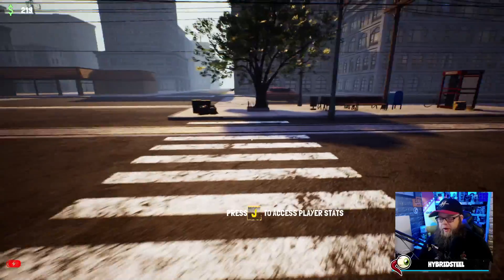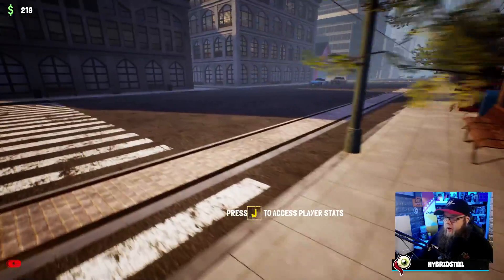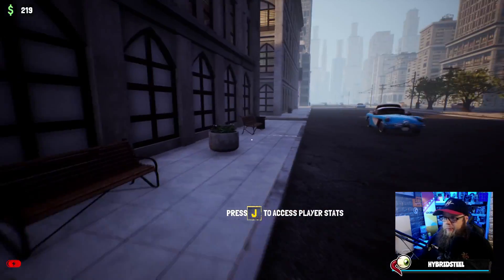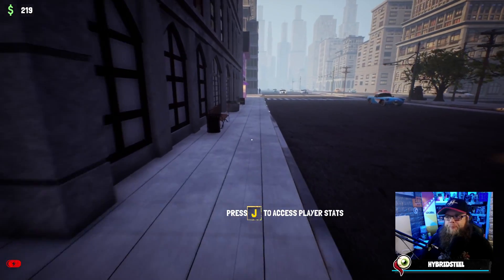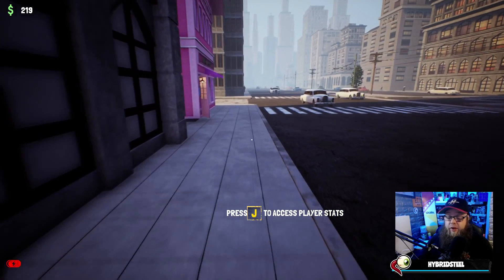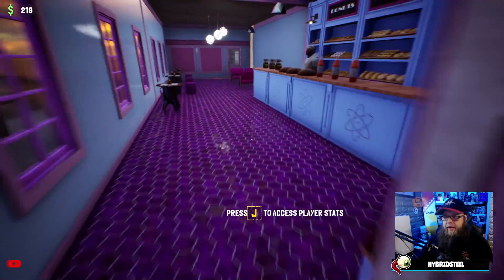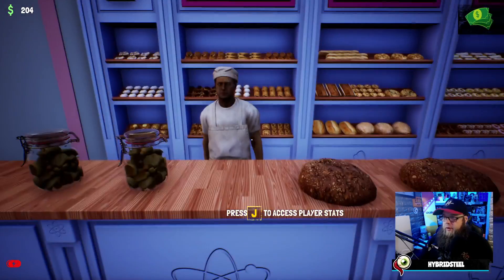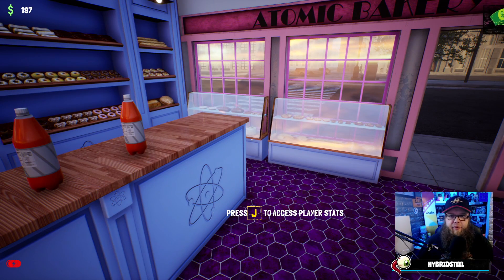I'm going to cross the road and try not to get hit by a car, because the hitboxes are so bad you can get hit even if the car is nowhere near you. I'm going over to the pink building — you may wonder what it is. It's a bakery that sells pickle jars and fizzy drinks, apparently life-saving. I'm going into the Atomic Bakery to buy some bread and juice.